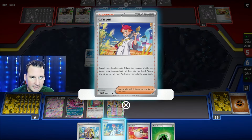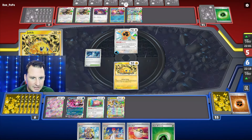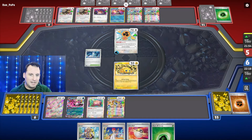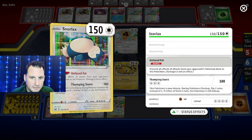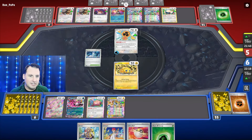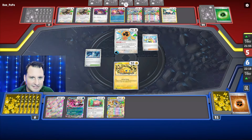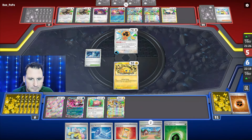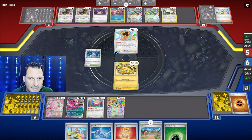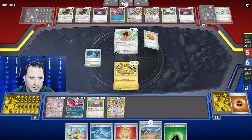Crispin — I can search my deck for up to two basic energy cards of two different types, reveal them, and attach one. So I could get two different types plus this. They're going to Iono — not my Crispin, that's the part I needed. We do have a Glass, an Artisan, and a Glass Trumpet. I can attach. I'm going to Artisan to get rid of their stadium.